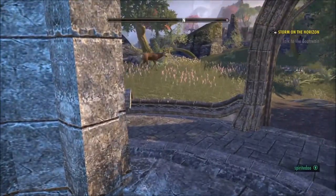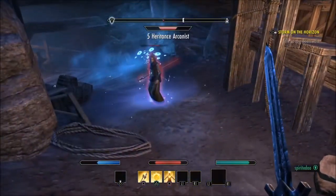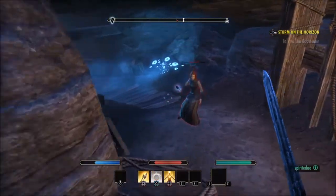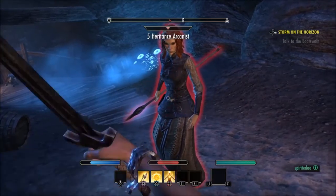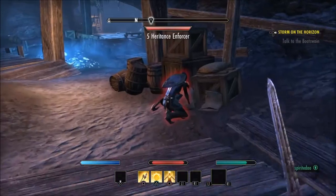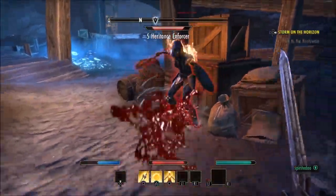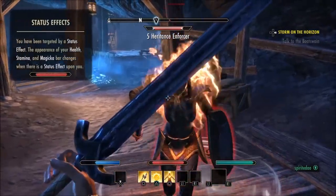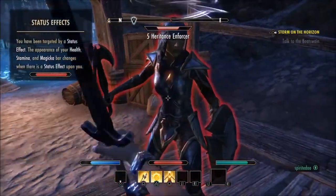Save money early on by finding way shrines before using fast travel. Early in the game you'll need money more, and the teleport cost becomes relatively cheaper as you start making more gold. It's definitely key to find way shrines and teleport between them as a fast way to travel — pick one up whenever you see it on your map.